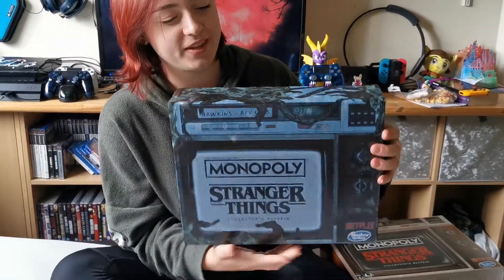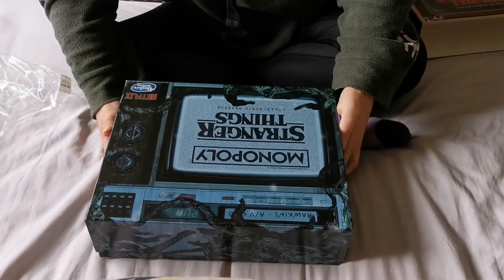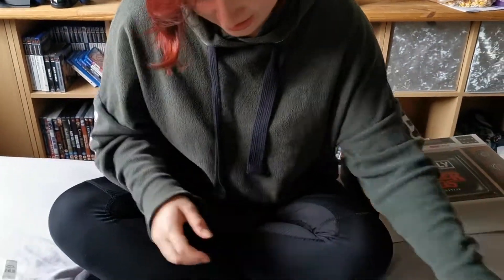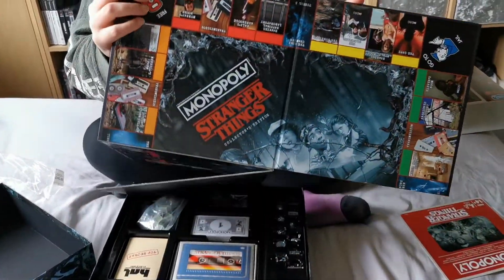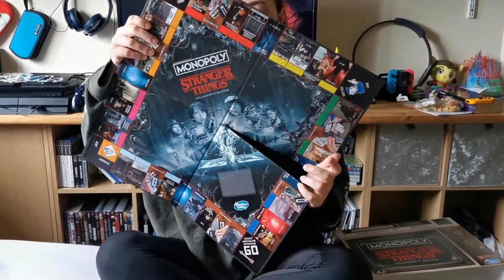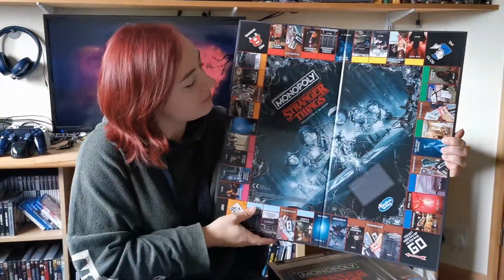This box is like the upside down version. So let's open it up and see what's inside. You've got your instructions there. And here we have — let's get the board out first. This is your special edition of the board. That's pretty cool.